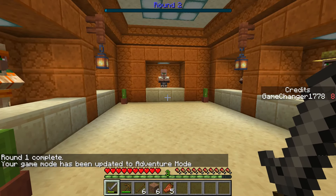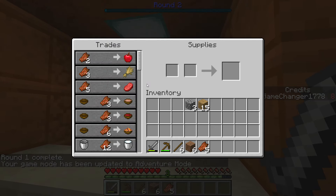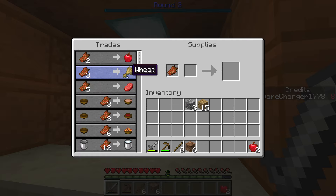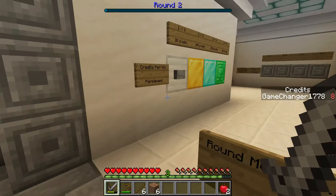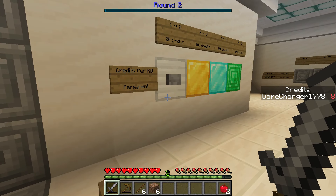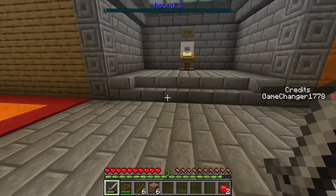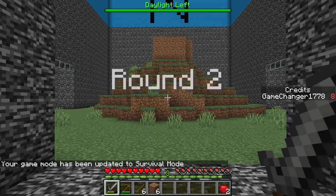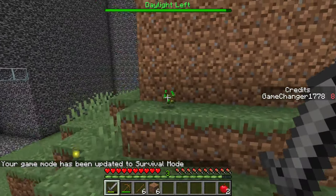Oh, there we go. Yeah, and then there's some people here so you can trade for stuff, like apples and meat. I'm just gonna grab a couple apples. Yeah, that's all I really can get. And then once you get enough credits you can buy stuff. But I don't need any of that - I can't afford any of it. So let's just get on to the next round.